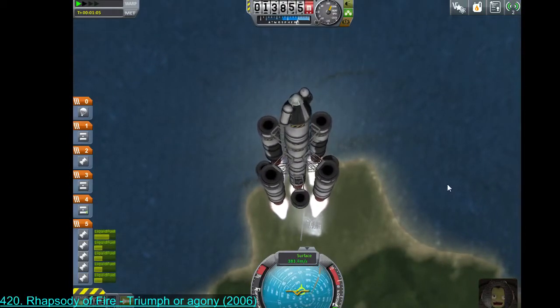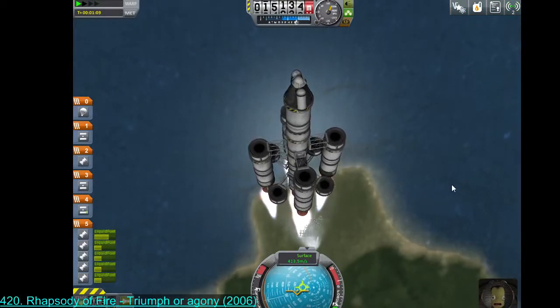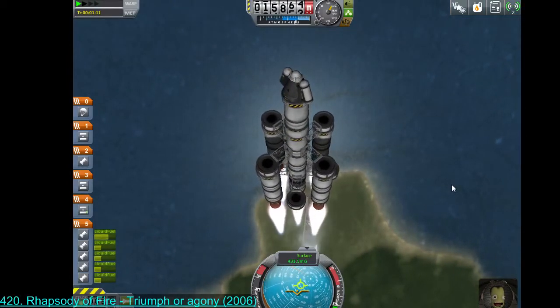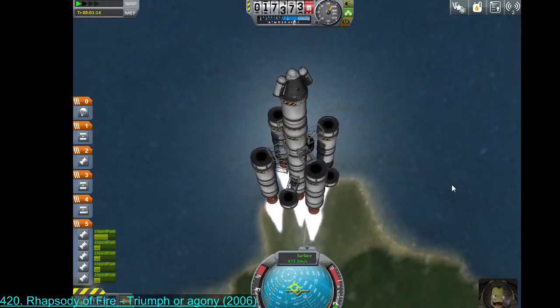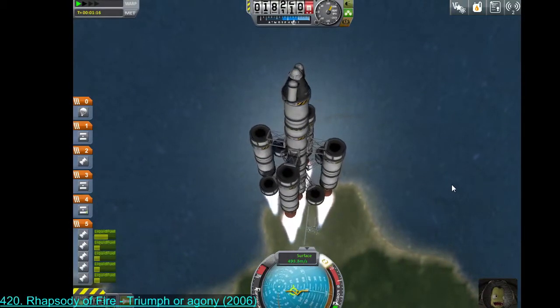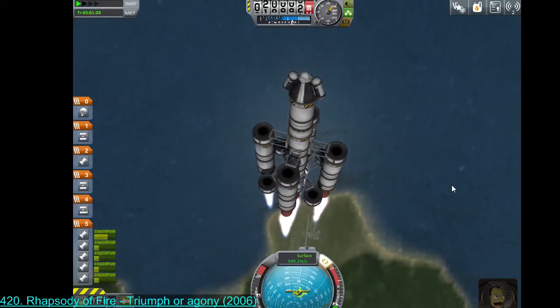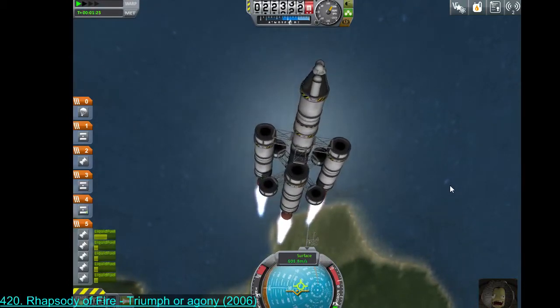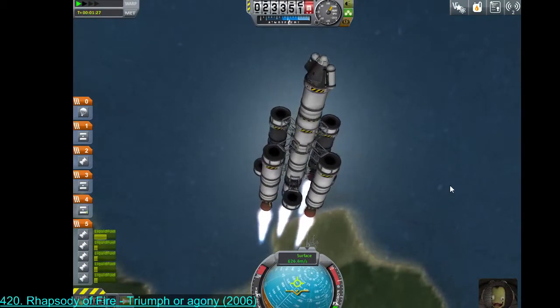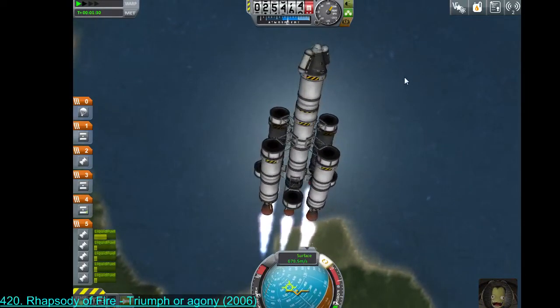That's the preferable direction for escape — you want to go with the rotation of the planet, because then you get a free 200-300 meters per second. So we're going to continue attempting to lean into that a little bit at a time. Spinning continues to stabilize us.